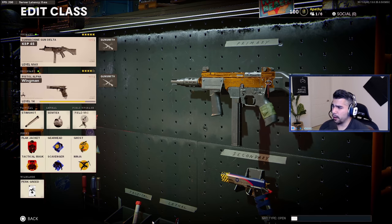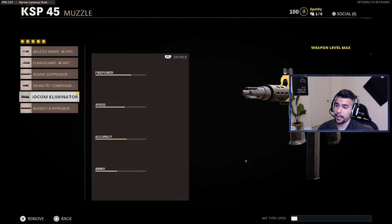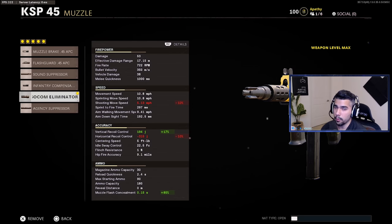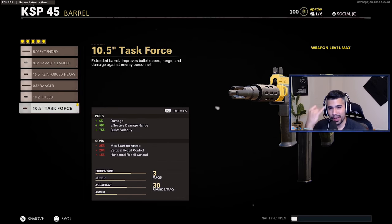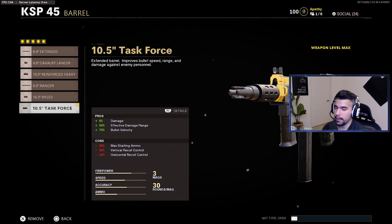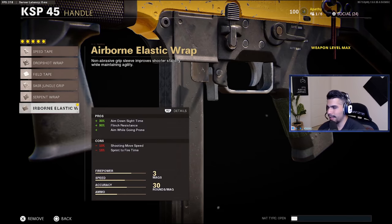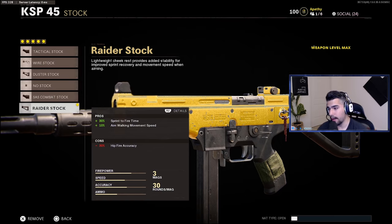All right, here's the class setup for the KSP. First attachment: the Socom Eliminator — huge boost to vertical recoil control. I know you're going to ask why you'd negatively impact horizontal, but I tested it with and without the Socom and without it the gun jumps too much. For the barrel, run the Task Force — bullet velocity, damage range together is so good. 17-inch barrel helps it kill even faster. Negatives: a little more recoil, so that's where other attachments come in. Field Agent Grip for recoil control, Airborne Elastic Wrap for the handle, and Raider Stock for very fast ADS speed.